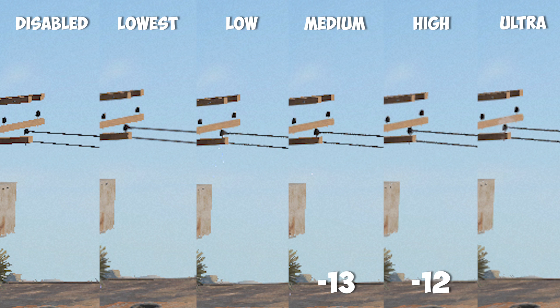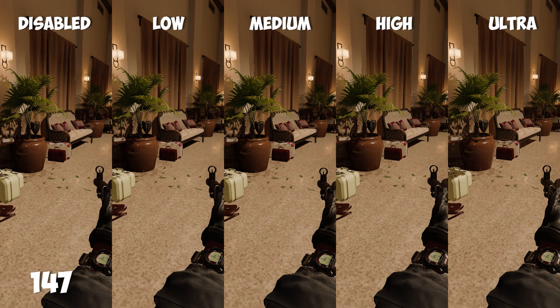Another power-hungry one is ambient quality. At disabled, I was at 147 frames. When I changed this to low, I got an 8 frame drop. On medium, I got another 12 frame drop. High was the same 12 frame drop. And at ultra, I dropped 16 frames. So I ended up just sticking with disabled.